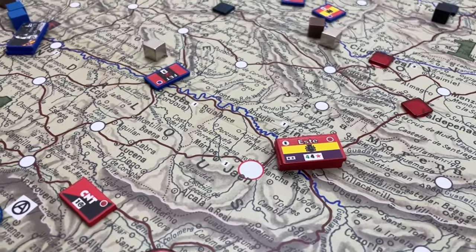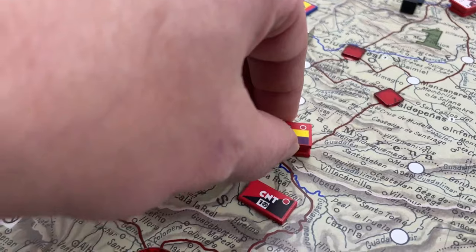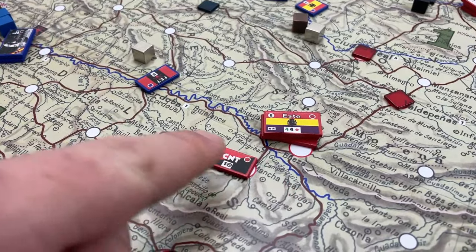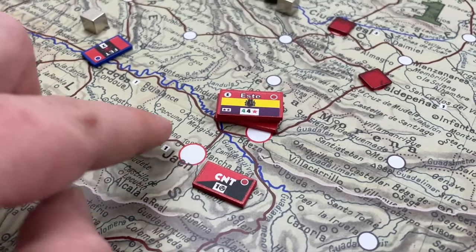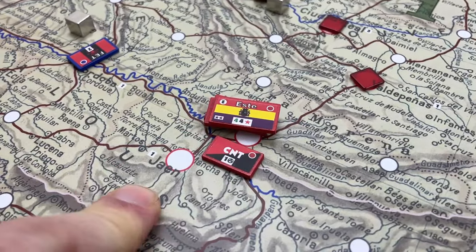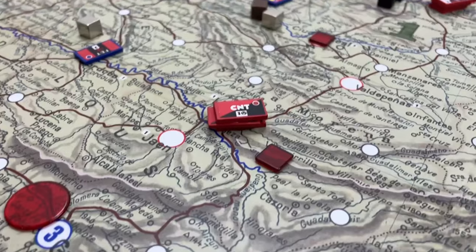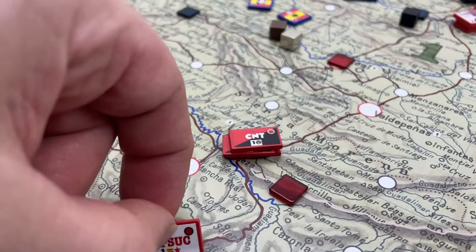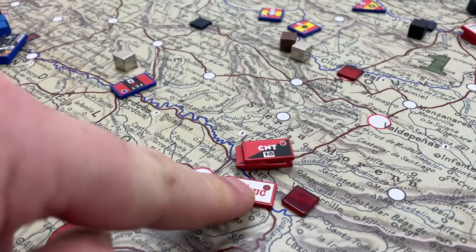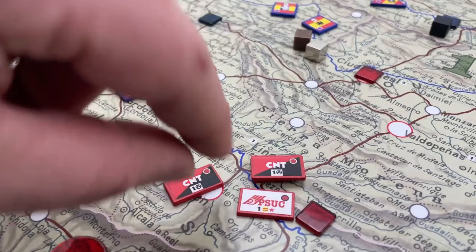Cities are transit points as well. So if you want to move a unit into a city, you just put it there. But if you want to move a unit into a specific city and there are already too many units, you will have to remove one of the units. For example, you would pay one point to move one of those guys out of the way.